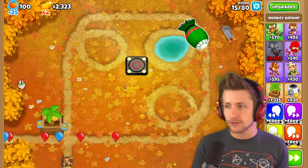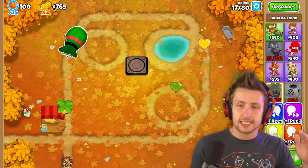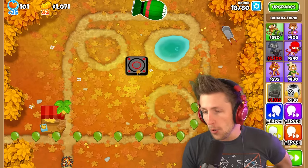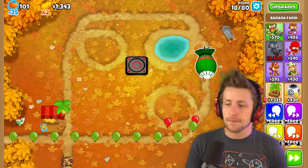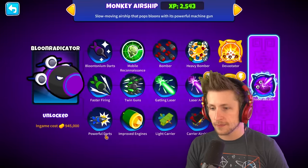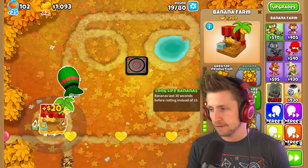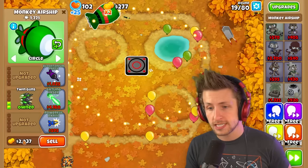So far we only have two upgrades on it and it's really strong. The problem I see with it is it goes really, really slowly and it only hits things within radius. So look — all these green balloons are gonna get to go all the way up here, and by this time he's gonna come back and swoosh around. That could be a problem, but we are gonna be getting the improved engines which is gonna make them a lot faster — or at least we'll see what it does.